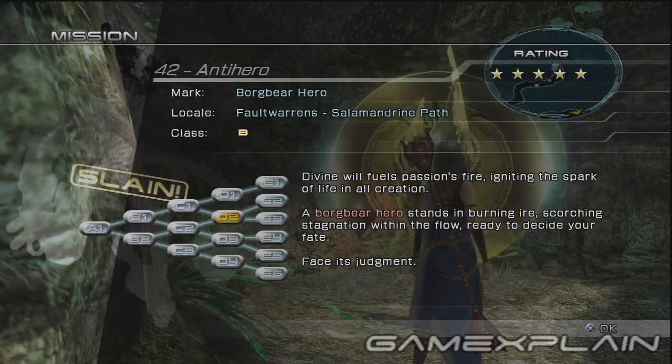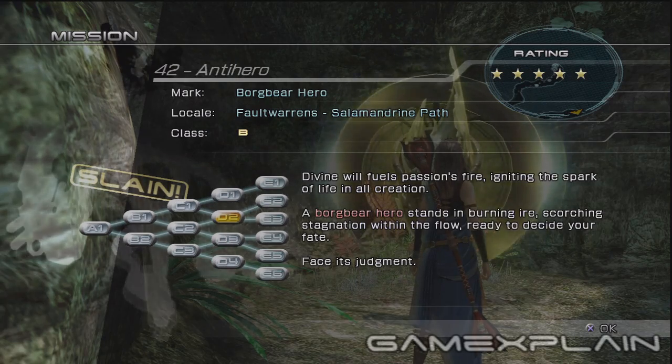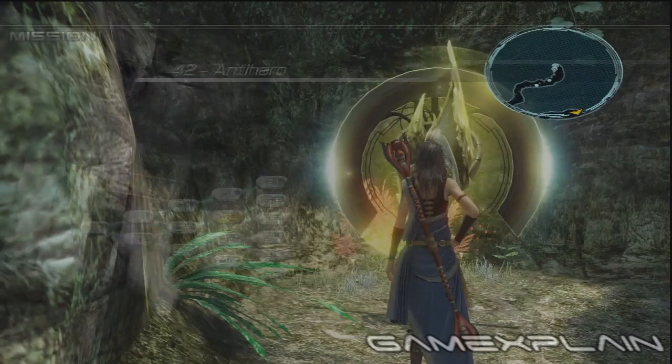If you don't still have access to the Tesseracts but you're in a hurry, go to the Titan's Throne. Go through A1, B1, C1, then D2, fighting everything you can.